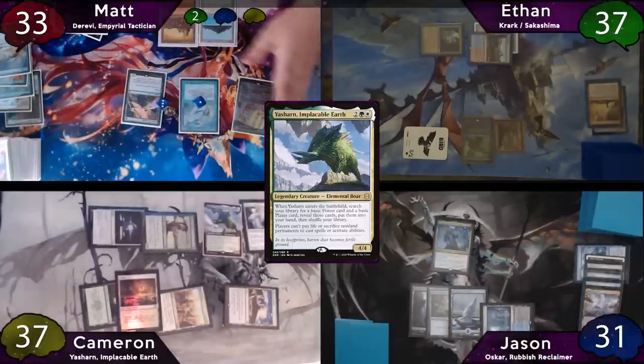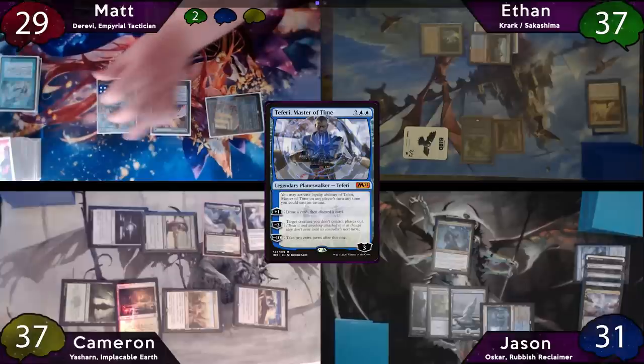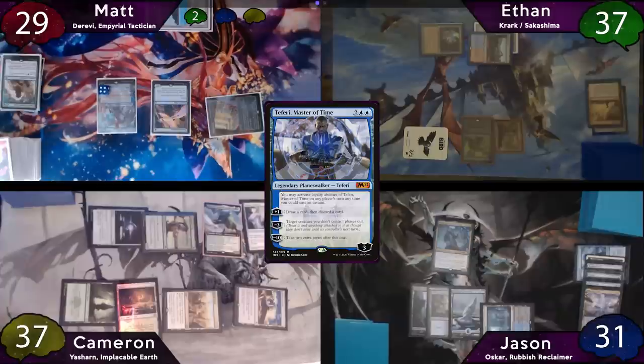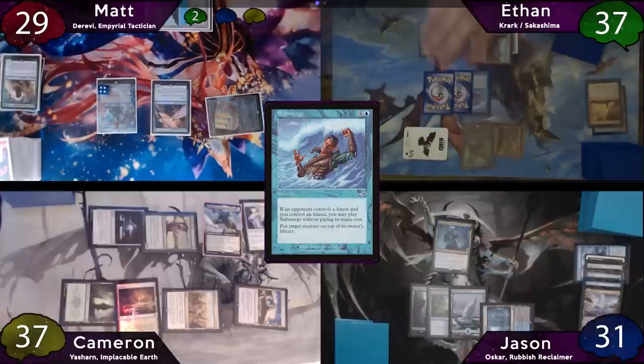Matt loses his Crypt trigger and then decides to just let the fish die. Now in his main phase, Matt will tap for 4, taking 1 to his City, and he'll cast a Teferi, Master of Time. It resolves and Matt will immediately uptick him to draw a card and he'll discard a Circle of Dreams Druid. Matt will then attempt to pass turn, and Ethan will stop him on end step to cast a Submerge targeting Yasharn. There will be 2 Krark triggers, and Ethan will represent those triggers with Pokemon cards — if it copies, Ethan will flip the card around; if not, he'll just remove it.